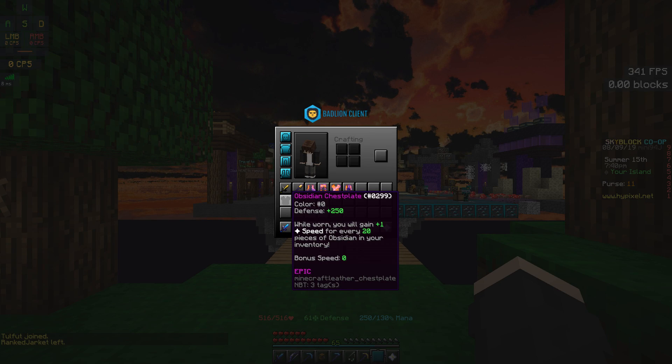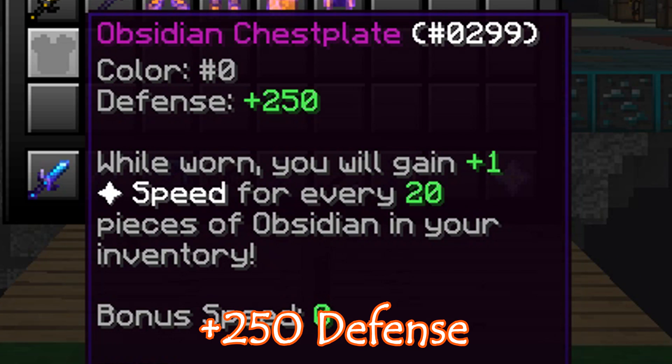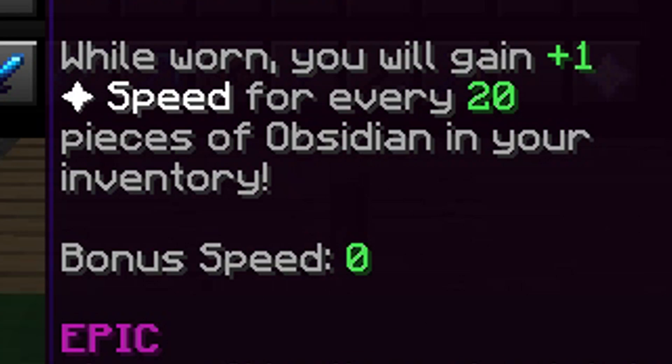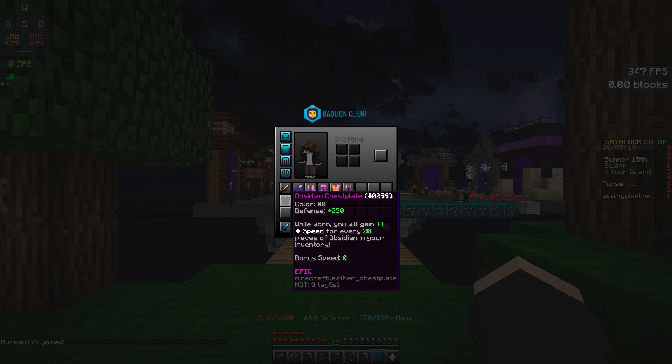Here I have the Obsidian Chestplate right here. It's epic rarity and it offers plus 250 defense with no extra health. The bonus of this piece of armor is you gain plus 1 speed for every 20 pieces of Obsidian in your inventory. I tried this with Enchanted Obsidian and it doesn't work. So I would say this bonus is kinda trash because you need to carry a lot of Obsidian to actually sense the difference.